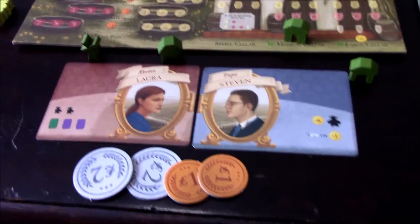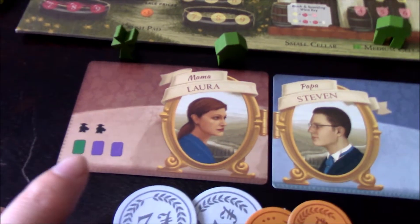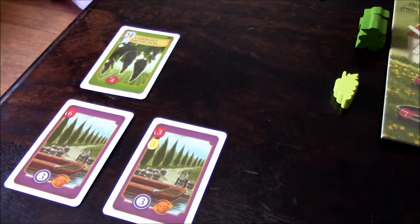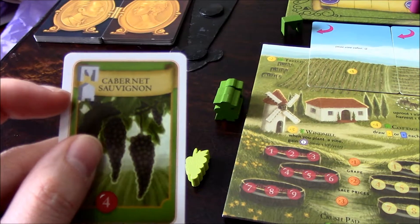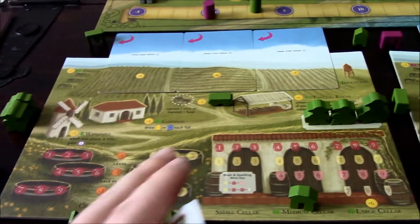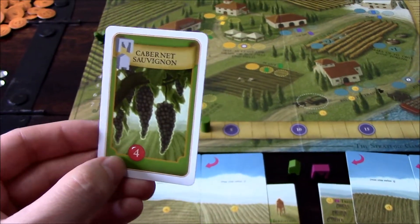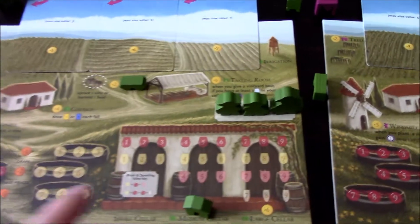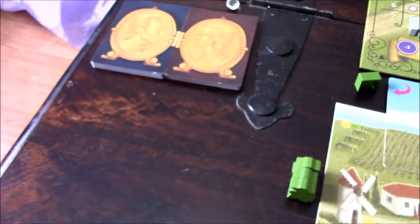We start off with Mama and Papa cards. Mama Laura tells us what cards we'll start with — one vine card and two order contracts we can fulfill. With our vine card, as long as we meet the requirements of having a trellis and irrigation system installed on our player board, we can plant this red grape. Every time we harvest it, we'll get a level-four value grape and a level-four wine.